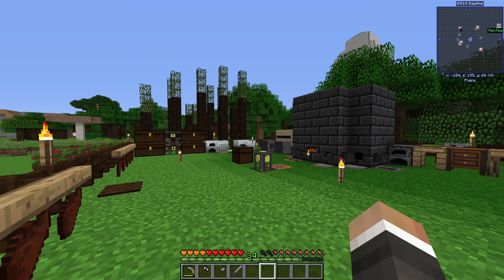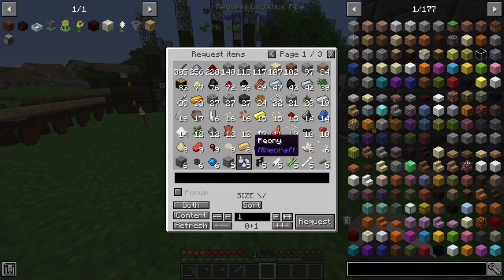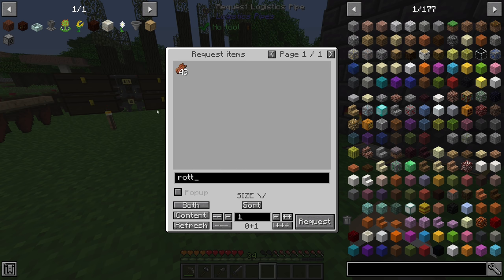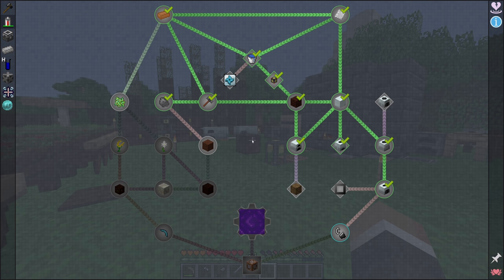Hey everybody, welcome back to All The Mods 3 Expert Mode. Last episode we were setting up a basic logistics pipes system with the request pipe, allowing us to access all of the items in our chests from one centralized location. Anything we want, we no longer have to search through all four chests individually — we can just search for it and request however many we want, which should make our lives a lot easier going forward.